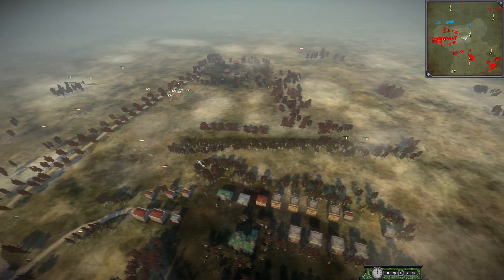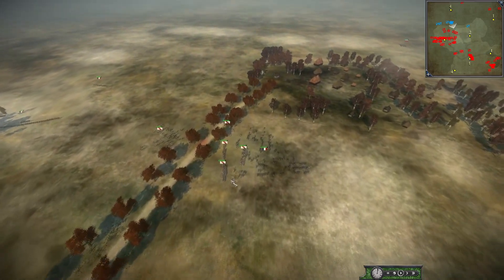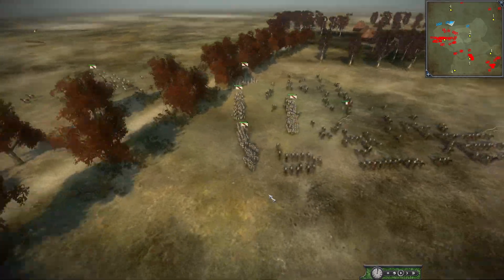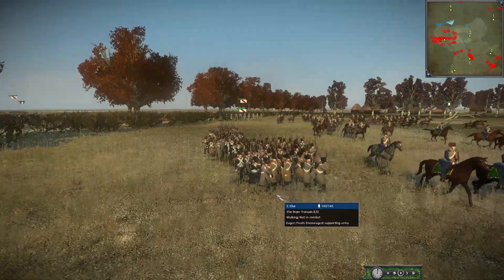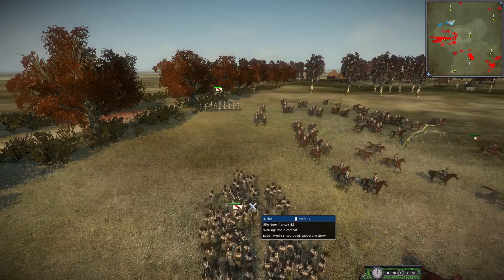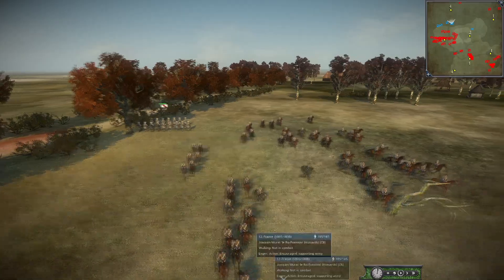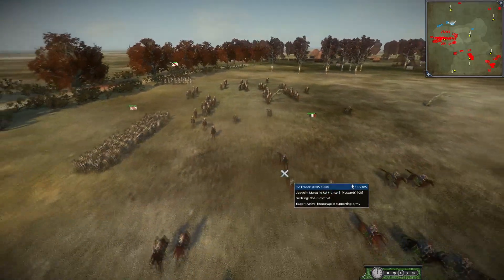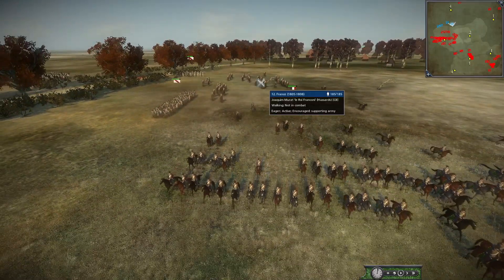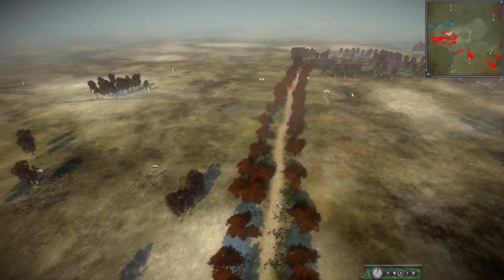So, all France — all very deadly factions. Elba, now, we do not see Elba very often here. They, of course, I believe stand for the Island of Elba. I do believe they bring a lot of more elite line infantry — not all, as you can see they have some Hussars, some lights — but they bring some really good quality infantry, not a lot of it, but they do bring some.